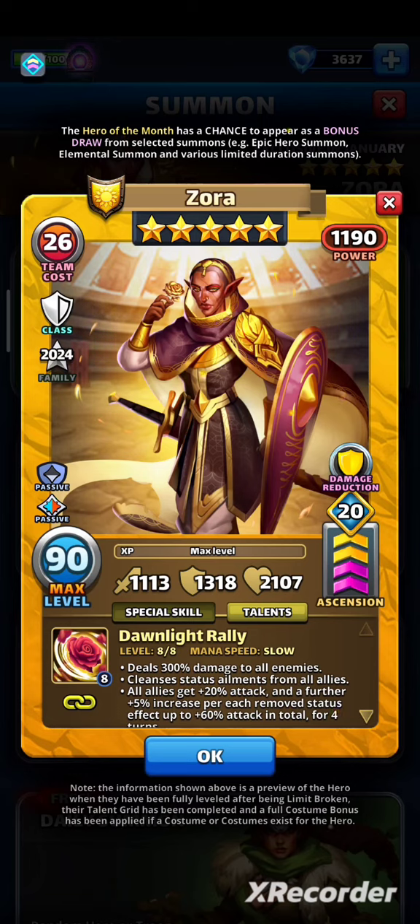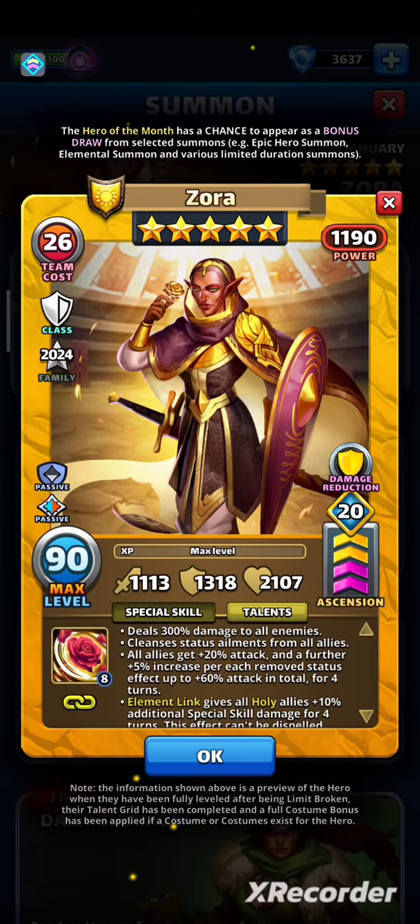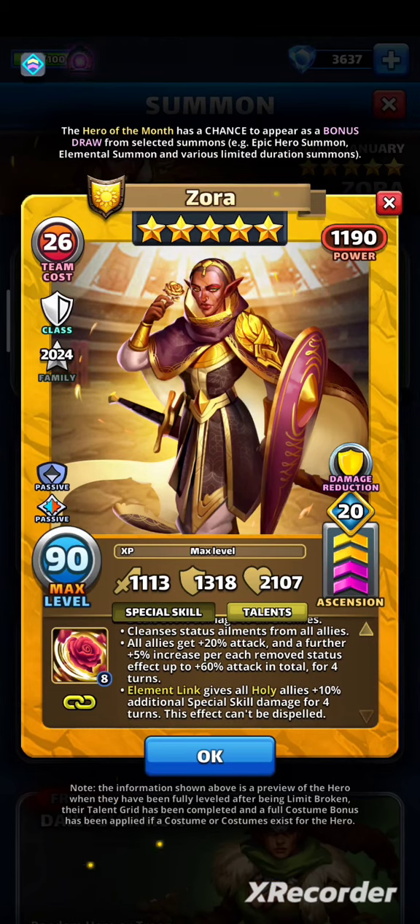Her Dawn Light Rally deals 300% damage to all enemies, cleanses status ailments from all allies. All allies get +20% attack and a further +5% increase per each removed status effect, up to +60% attack in total for 4 turns. Elemental Link gives all holy allies +10% additional special skill damage for 4 turns — this effect can't be dispelled.